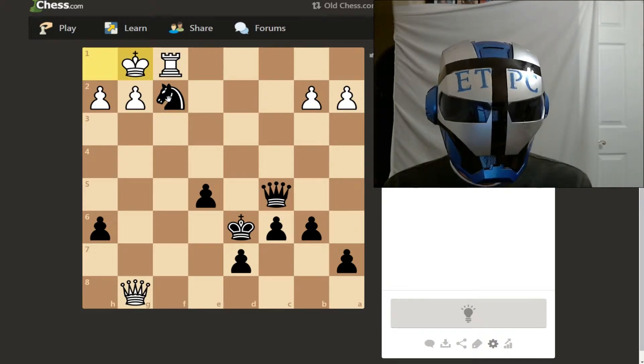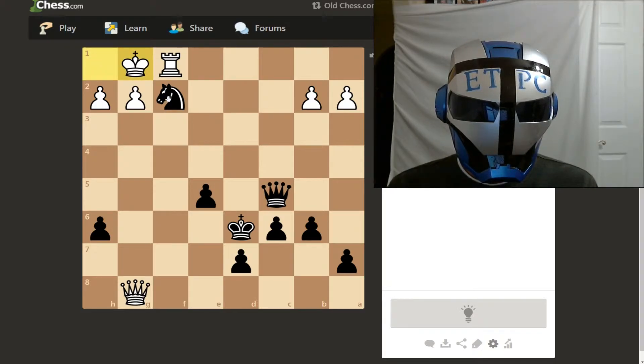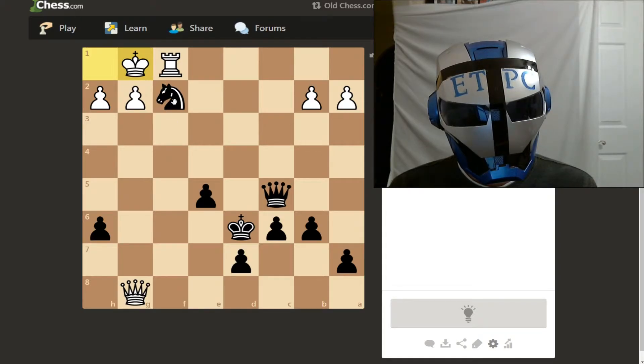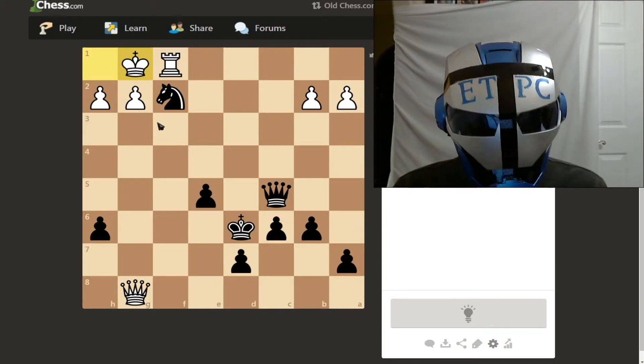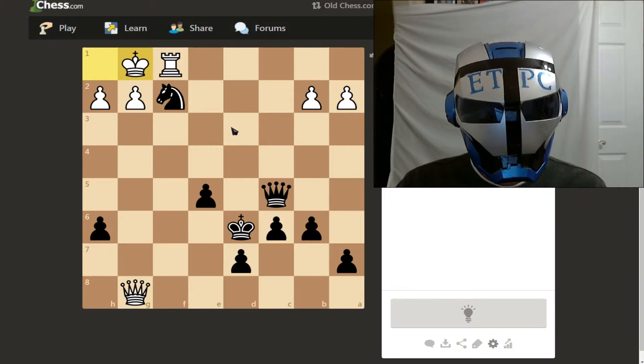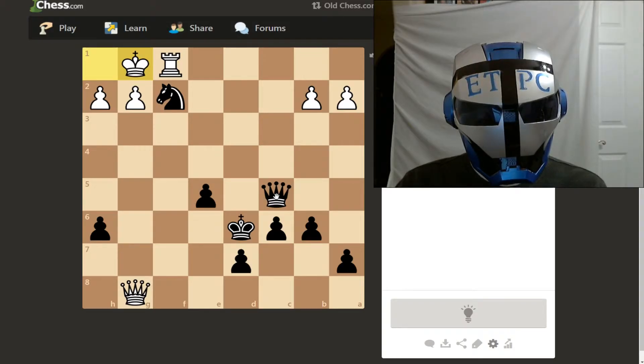Let's see here. If I bring my queen up here, he can just come with his king and I wouldn't do anything. So it's not the classic move I want. If I go here with my knight, he can take with his rook, and then I'll take his rook and there will still be some pieces on the board.